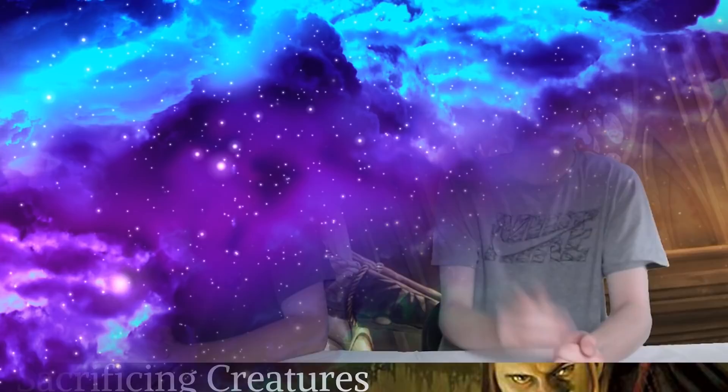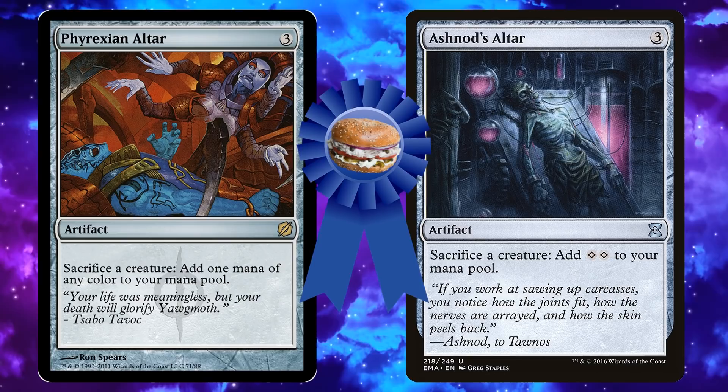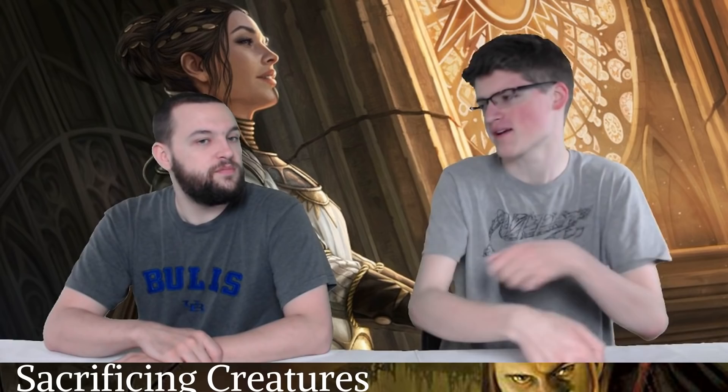Sacrificing creatures for mana: Phyrexian Altar and Ashnod's Altar. We're pretty sure they're the best cards in the deck — today's Gourmet Bagel. Both get you mana every single time, and you're going to get double death triggers for anything you have in the field like Blood Artist or Pitiless Plunderer. Mostly you just get mana to spend on more creatures because you're drawing cards. You draw cards, you're making mana — that's the perfect recipe to churn through your whole deck.